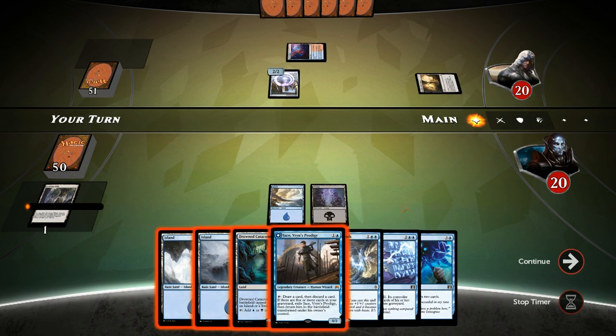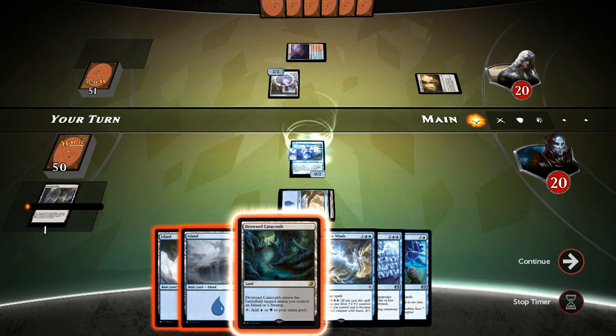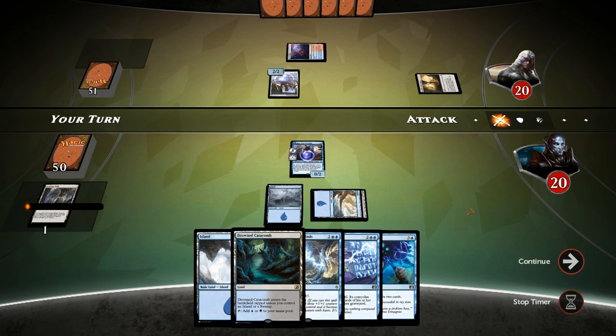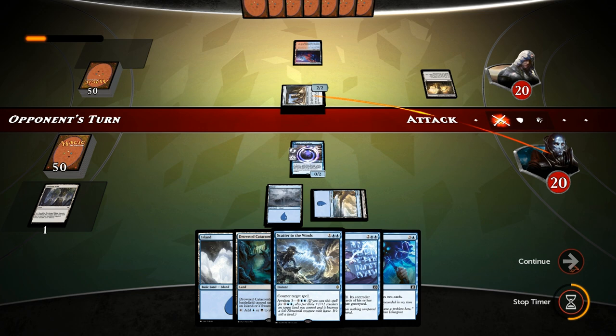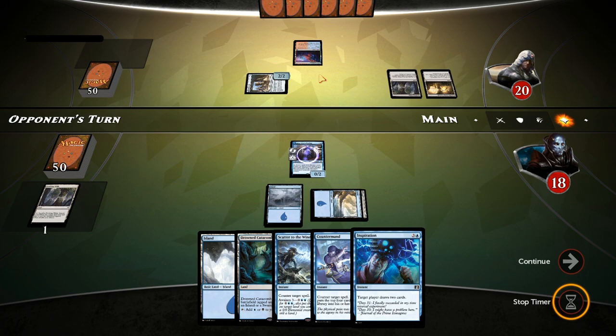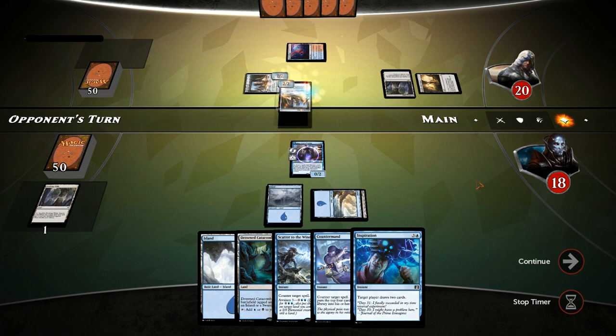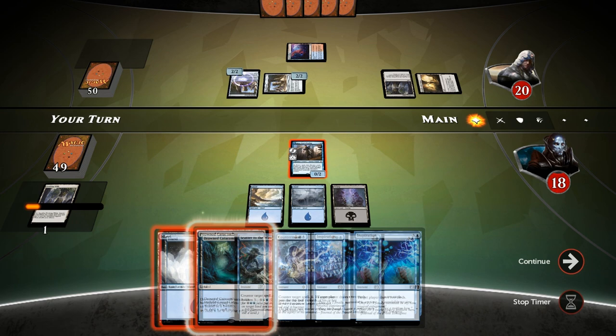Do we want to play Jace without the Scatter up, or wait until we can play Jace and protect it — which seems ambitious? I'd rather play Jace now since the three drops in the Thopter deck are not nearly as scary as the four drop creatures. I'd rather have a counter up next turn for a four drop than this turn for a three drop. We take two and our opponent might just spend a turn killing Jace, which is reasonable. Opponent plays Evolving Wilds — if they have Twin Bolt or Fiery Impulse, nope — instead it's another Rune Servitor. Jace survives and now we have our counters up.